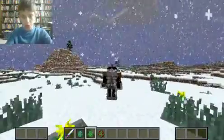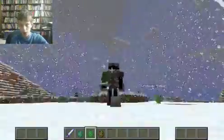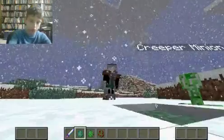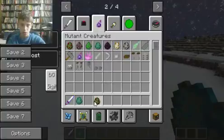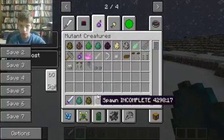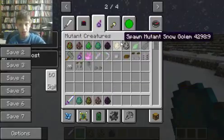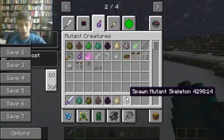You can get the mutant skeleton armor by killing the mutant skeleton and getting its bones when they fly everywhere. You can also feed this little creeper minion gunpowder. It all makes sense once the videos are over — maybe multiple videos — because it keeps shutting off. This is like a lot of attempts, but here we go.